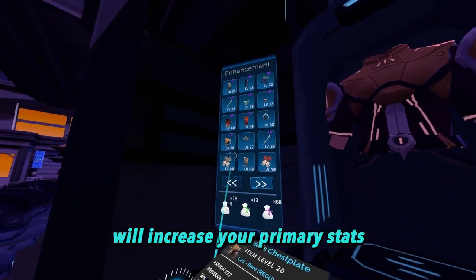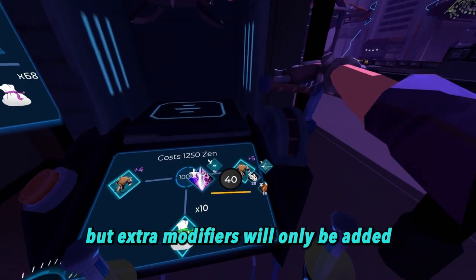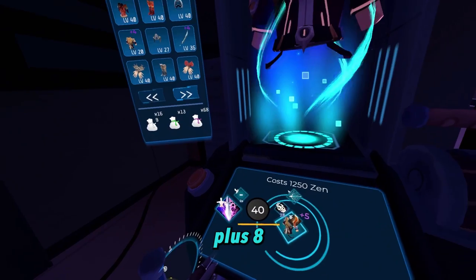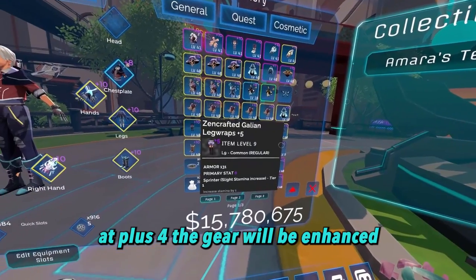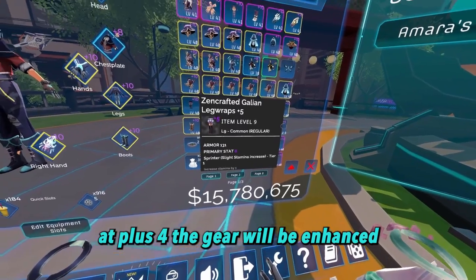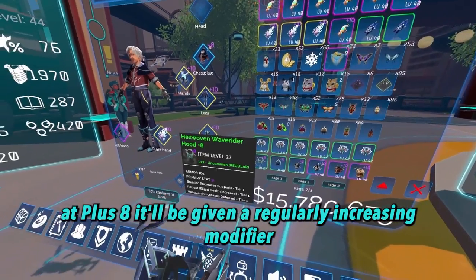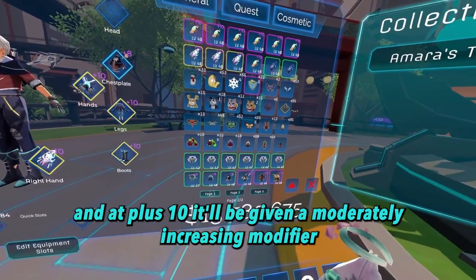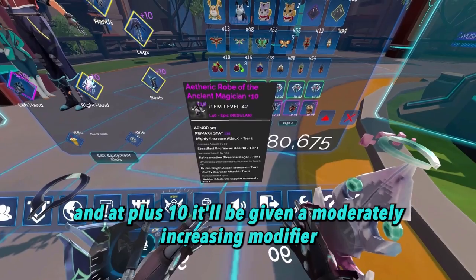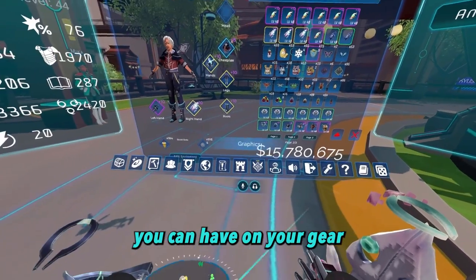Each level of enhancement will increase your primary stat, but extra modifiers will only be added at the plus 4, plus 8, and plus 10 enhancement levels. At plus 4, the gear will be enhanced with a slightly increasing modifier. At plus 8, it'll be given a regularly increasing modifier, and at plus 10, it'll be given a moderately increasing modifier, for a total of up to 3 additional modifiers you can have on your gear.